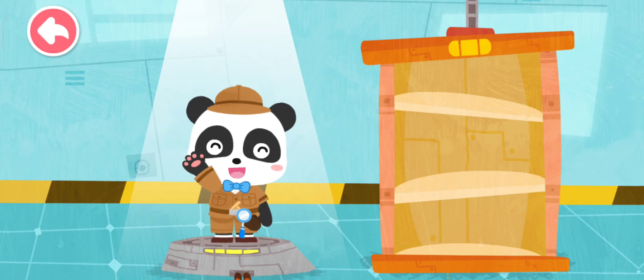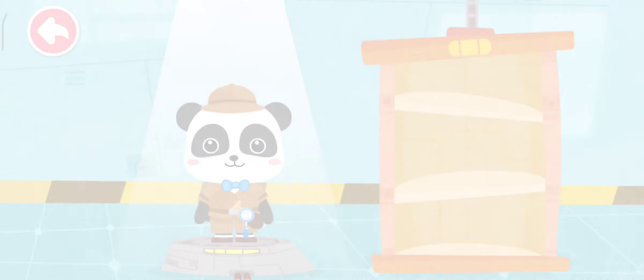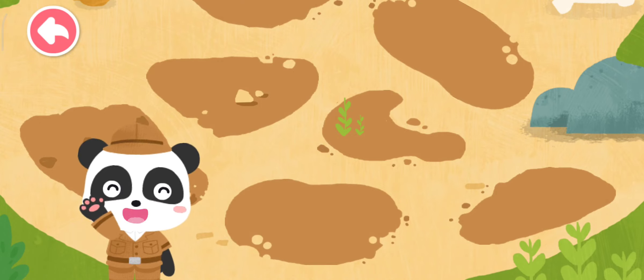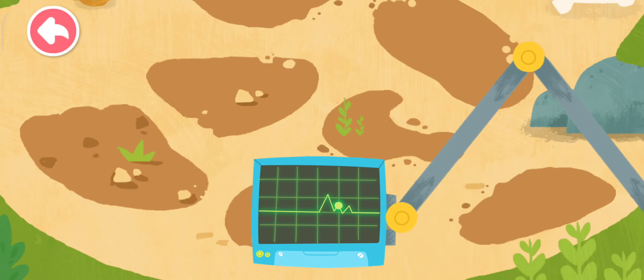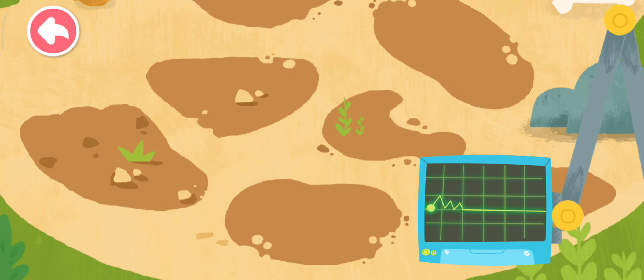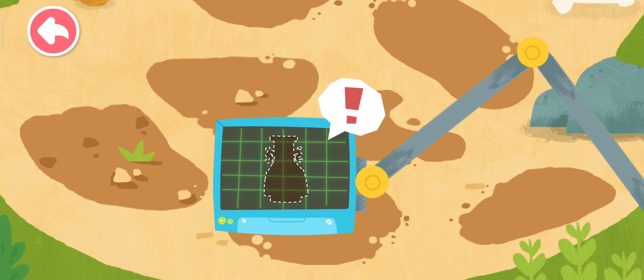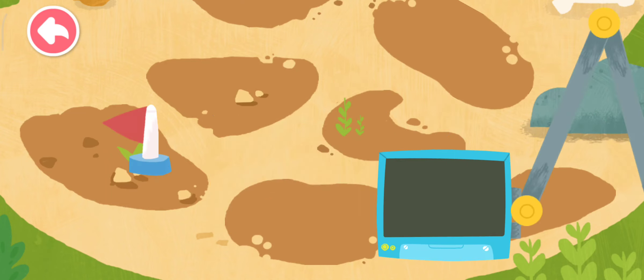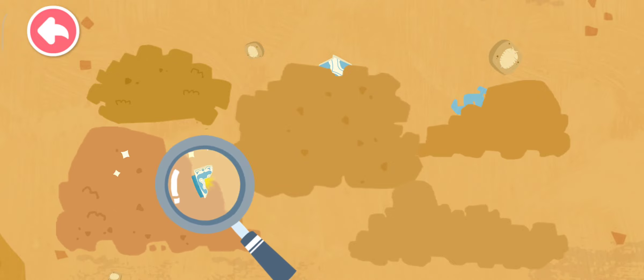I can uncover hidden artifacts. An archaeologist uses a detector to find artifacts buried in the ground. There are artifacts here. Use the magnifying glass to find artifacts.